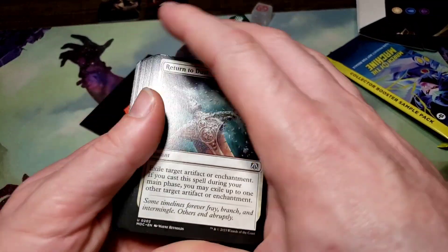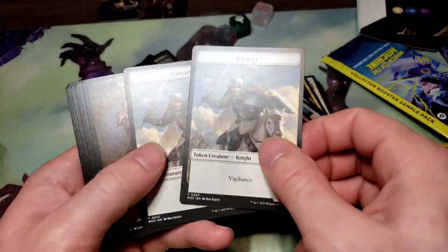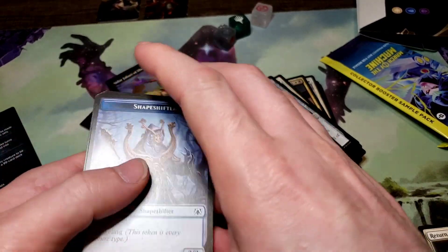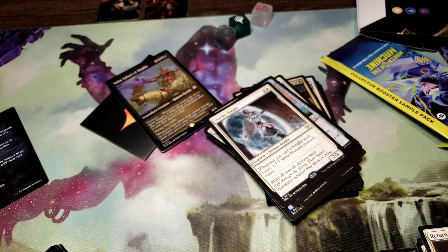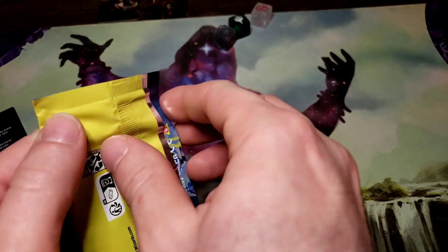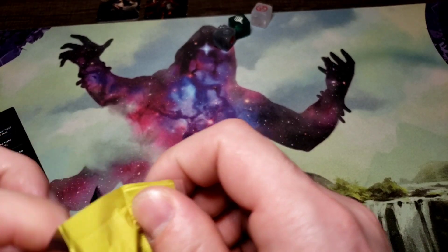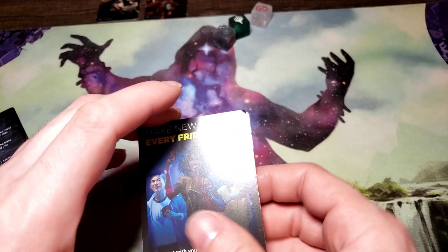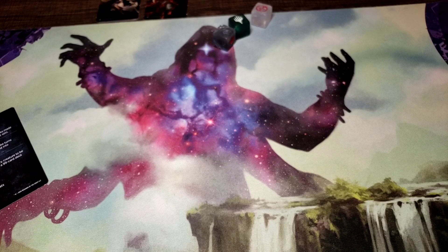And then the rest is the uncommons, commons, and lands. And the card in question with the thick card — Knight Tokens, Vampire Knight Tokens, Blood Tokens, Zombie Knight Tokens, more Knight Tokens, Monarch Token, and Shapeshifter Assassins, Human, more Shapeshifter, Soldiers, Spirit, Spirit. We got our March Machine Sample Pack — Collector Sample Pack. We got Glissa Herald of Predation and a Finn the Fane Bearer. That was Cavalry's Charge.